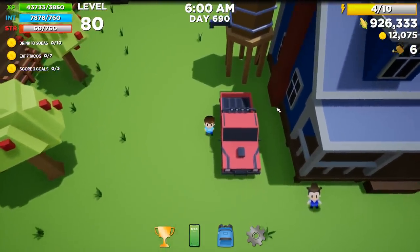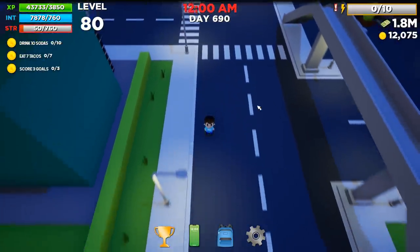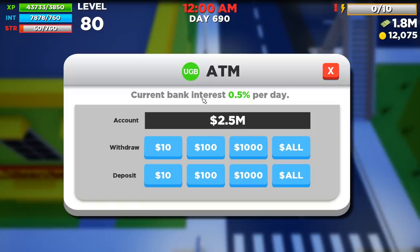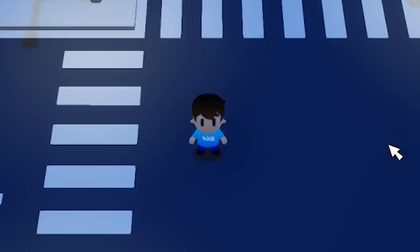I may not ever come back here again. In my absence, I collected 1.8 million from the money trees and got 2.5 million dollars in the bank from interest. I deposited all 4.3 million. That should be lots to work with for next time, stupidity.